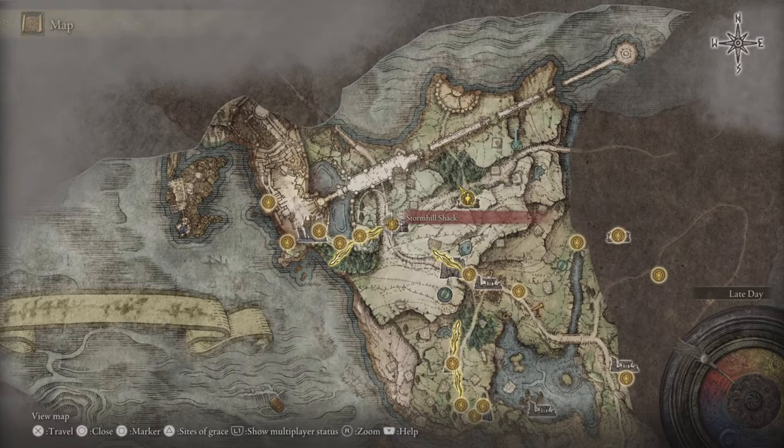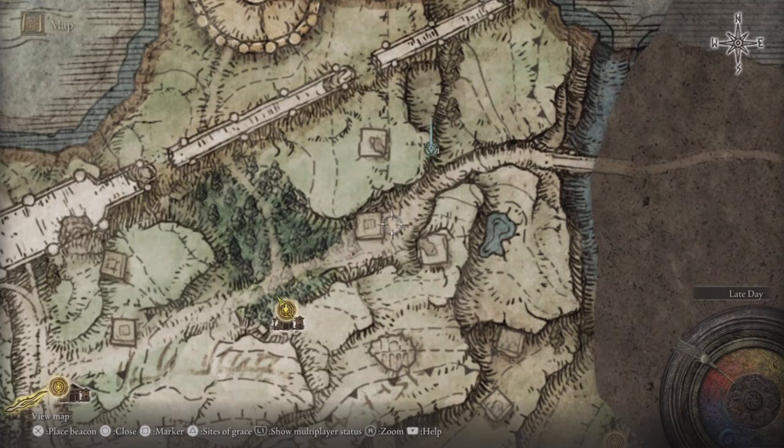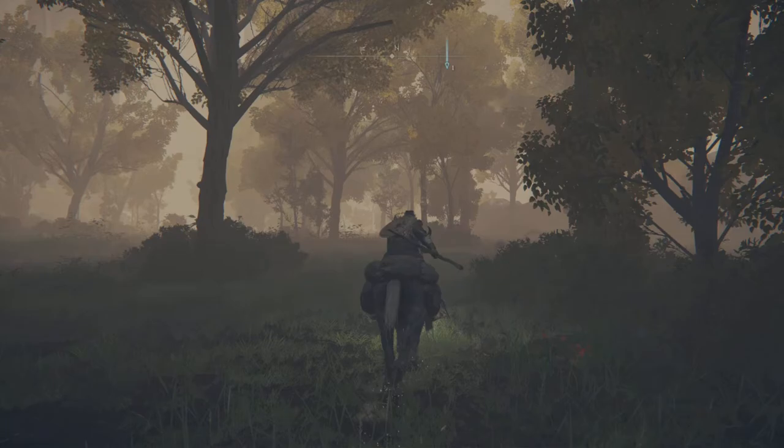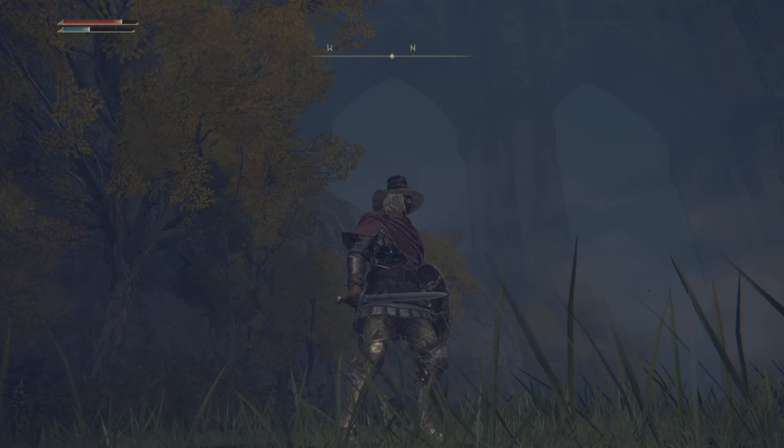So in relation to the map, this is obviously where you start at, and you typically will venture up north. Here's a convenient checkpoint to get to this katana, but there's also a better one right here at the shack, which is to the east. The location of the katana is going to be here on your map — make sure you go to the right location. Finding this very early on could be a really big deal for a dual-wielder samurai, so I highly recommend you get this.